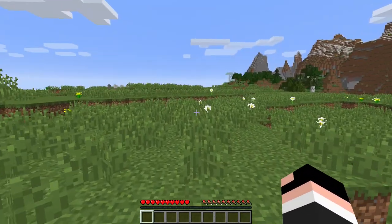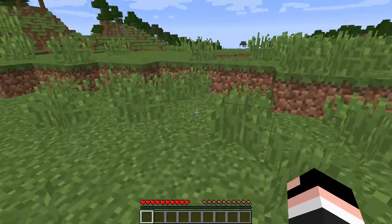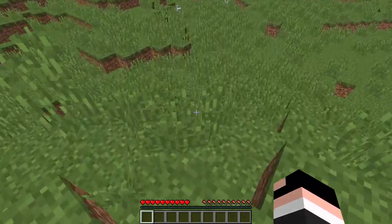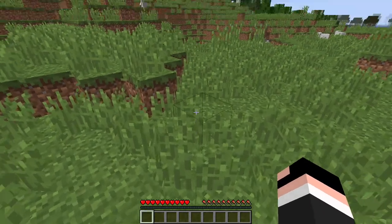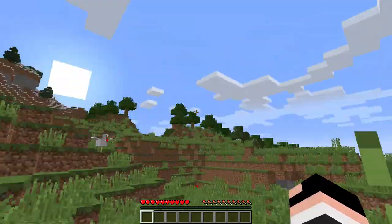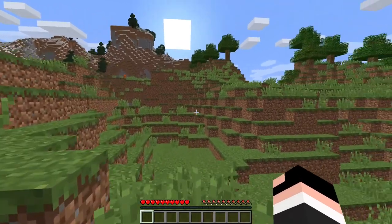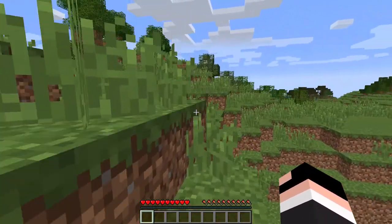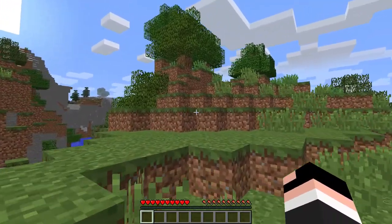First thing that we want to do is go collect some wood. The thing that you use to control on your Minecraft — if you're playing on computer — you want to hit the W key and you can move your mouse around to move around. So let's jump up this hill to get to those trees. To jump, you hit the space bar, just in case you guys didn't know.